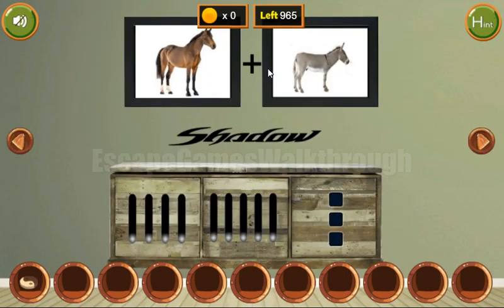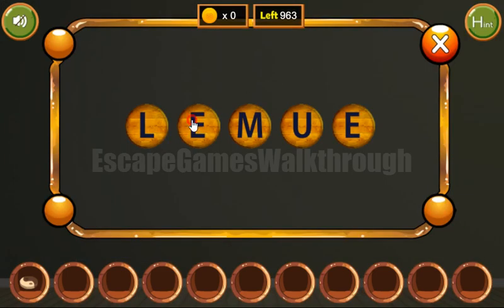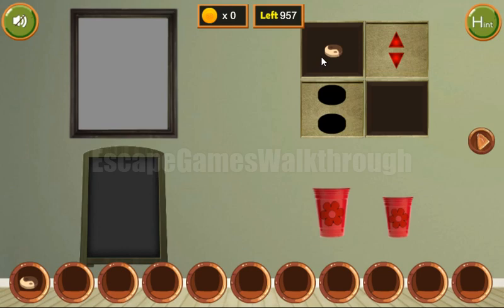We can also see a horse and a donkey, so the result we can get is 'Mule.' Let's type it here and we've got the second token. Both tokens we can put to their places to get the key, and then go to the next room.